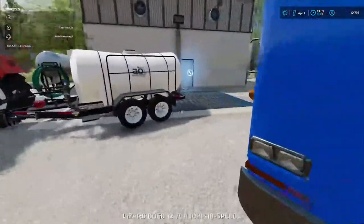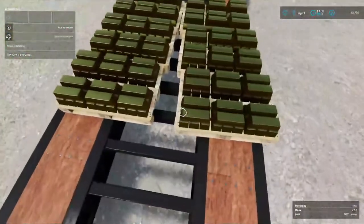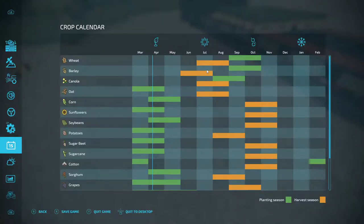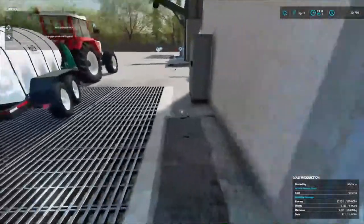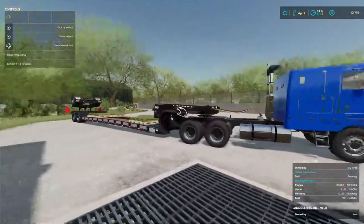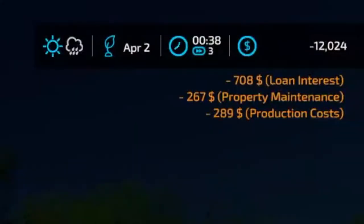I'm waiting on one more pallet because I don't want to take an odd load. We've got three, four, five, six, seven, eight, nine, ten, eleven — one more will be twelve pallets of gold. Gold right now — this is April the first — it's $5,500 in July. We need to sell something folks. The reason we're in the hole: I've been supplying water, buying methane and stones to keep things running, so it's been getting in a hole. These are the midnight prices: $708 for a loan, $267 for property maintenance, $289 for production cost. We're 12,000-something, $24,000 in the hole.